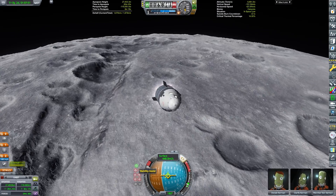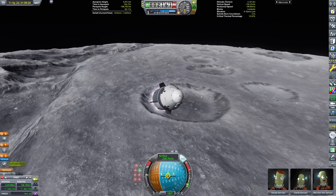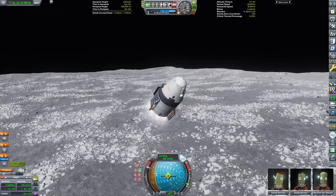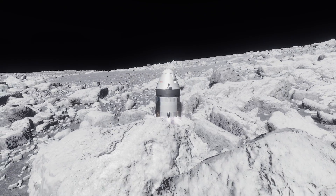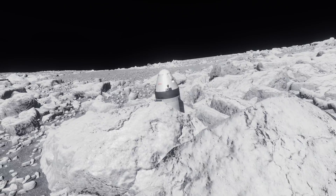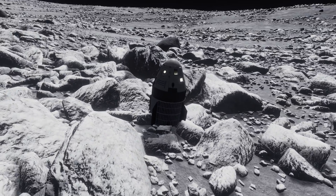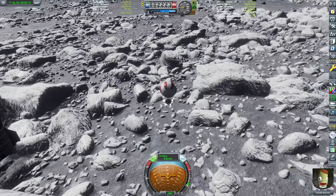I actually just decided to land on the moon while I was still at the space station — it wasn't even my original plan. Obviously with the Crew Dragon it might not be the most intelligent idea, but I don't really care about that. What I do care about is that we are almost landed on the moon's surface, just a couple of dozens of meters above the ground. And now we have touchdown on the moon — a very weird sight to see a Crew Dragon landed on a celestial body other than Kerbin, especially with the trunk still attached.